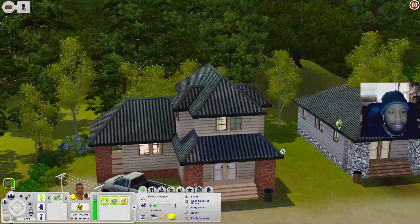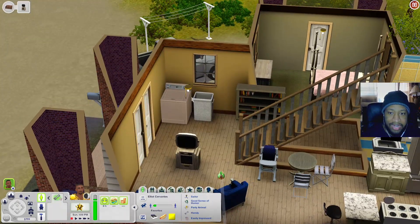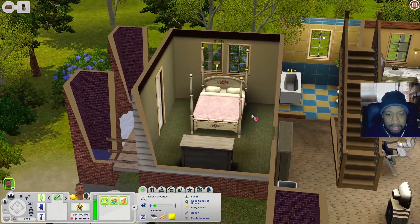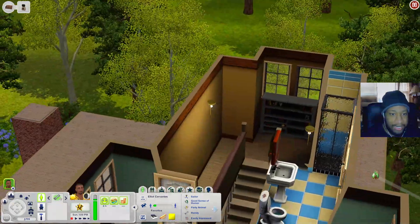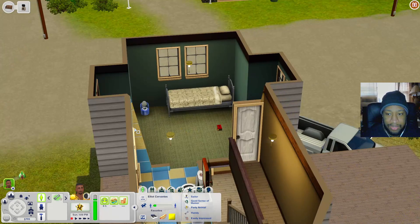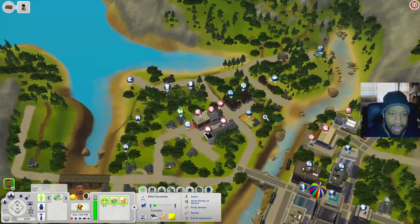Next door is a slightly taller house. Inside there's a living room with a washer, clothesline outside, clothes basket, kitchen, high chair, kitchen table, bookshelf, and a bedroom with bathroom. Upstairs there's another bathroom, a bookshelf, a bedroom for kids or teens with a crib, a dresser, and a little potty.